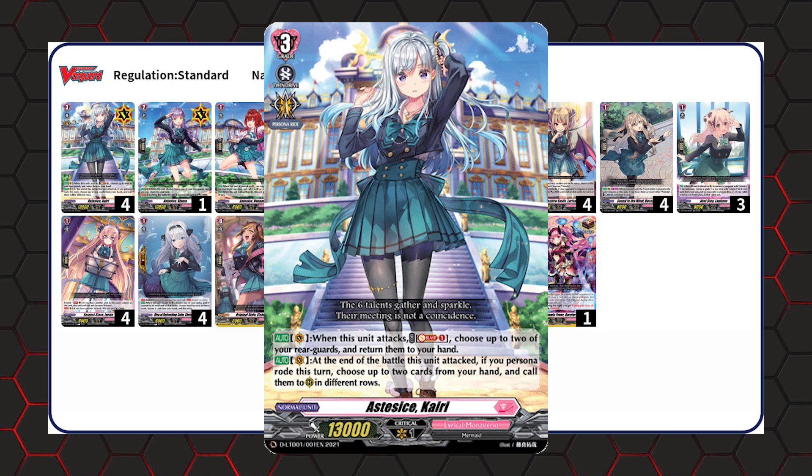Your main Grade 3 is Aztecise Kairi. Whenever it attacks, you can Soul Blast 1 and put two of your rearguards back into your hand. And at the end of the battle she attacks, if you Persona Ride this turn, you can call two cards from your hand into different rows — one in your front row and one in your back row. So we want our Persona Ride turns to be really strong. At minimum, we'll have four attacks that will be decently power boosted because of the plus 10k from Persona Ride. So we want more ways to either generate advantage, gain more power, or call more units whenever you call things down off of Kairi.